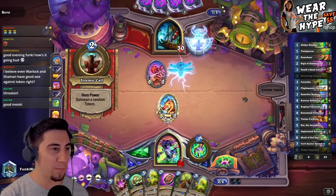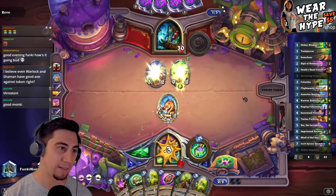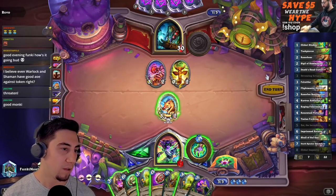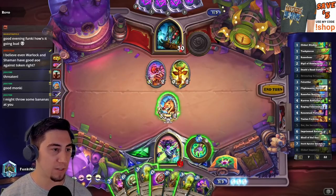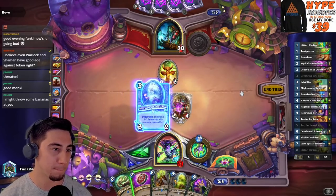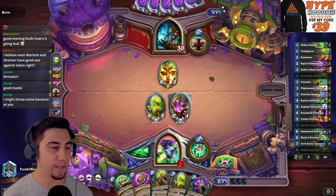It's going well, big boy. Even Warlock and Shaman have good Awigan's token, right? Yes, they do — Priest as well. I kind of want to play two of these Devouring Ectoplasms this turn. Let's do this first — let's get a Devouring Ectoplasm. They might throw some bananas at us — anything but bananas. Chaos Nova? Yeah, that's definitely a good thing.